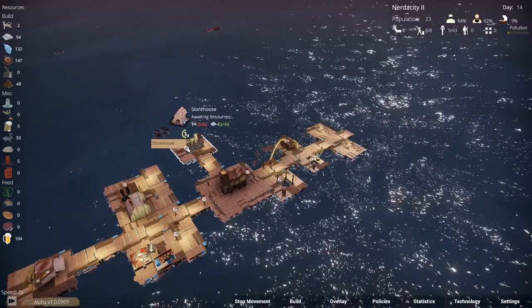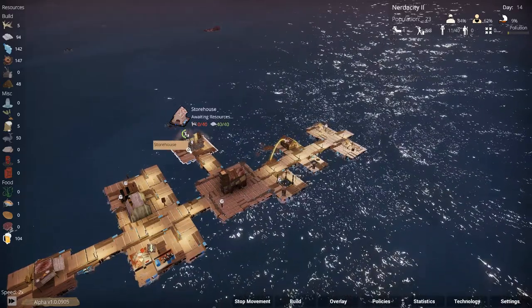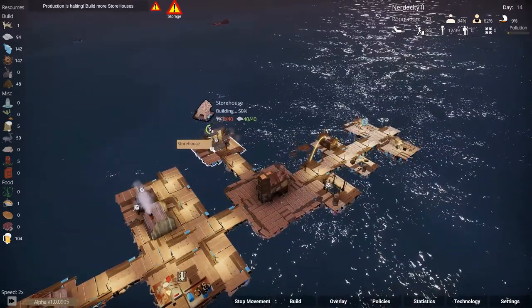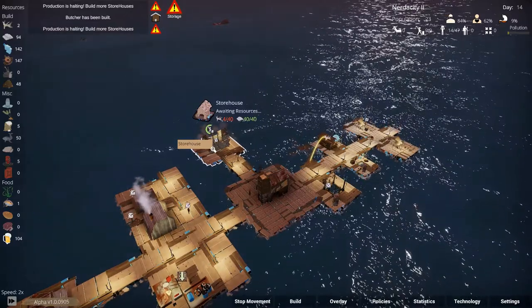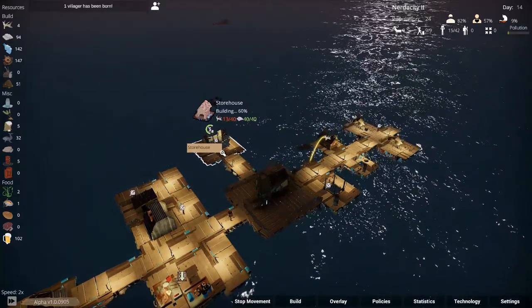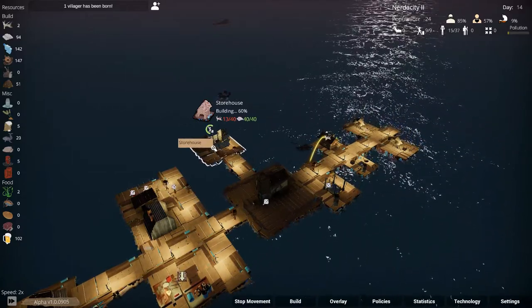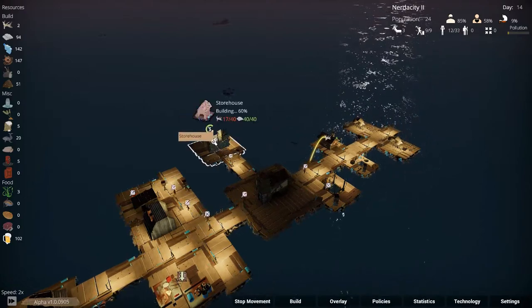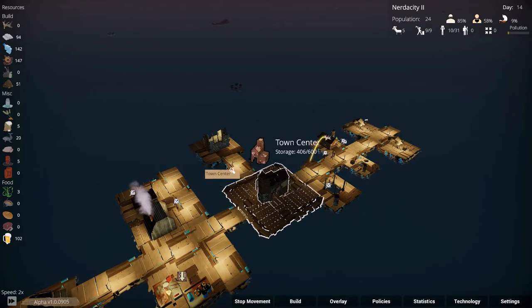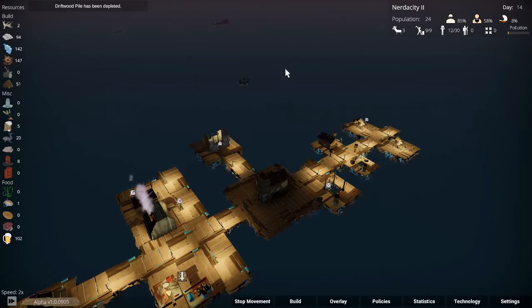I just need this storehouse to get built. Bring some goods over to the storehouse please. There comes some — all right, it's getting wood, excellent. We're providing wood to the storehouse now, and we're halfway there on wood.